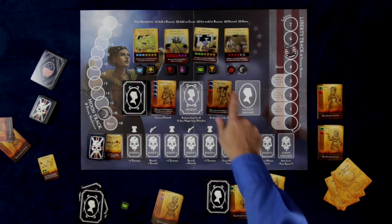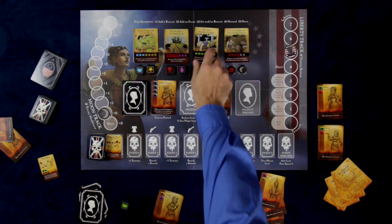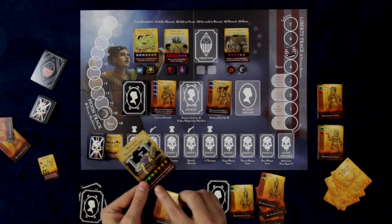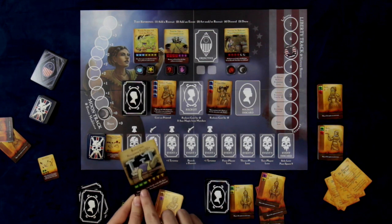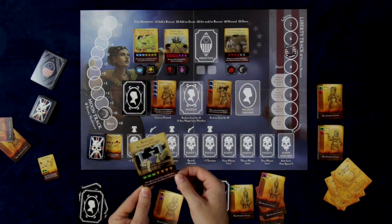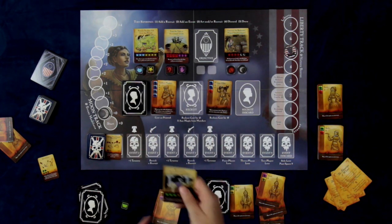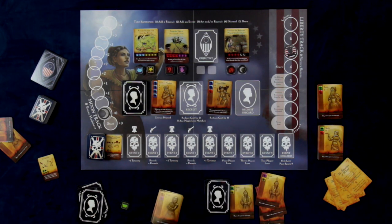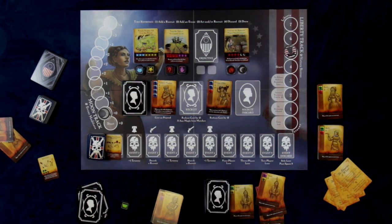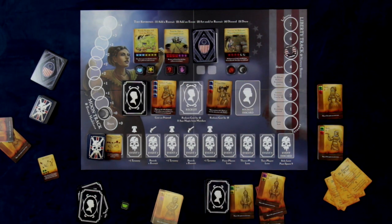If at any point during the game these stacks underneath a particular card become empty, that objective is complete. You resolve the text on the card — such as this one, which will resurrect Benjamin Franklin, allowing one player to freely reshuffle their coven discards and draw to a full hand. That card is then flipped over and that objective is now complete.